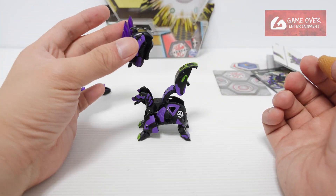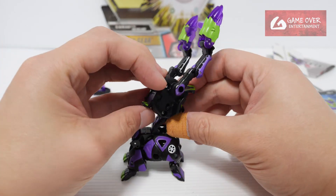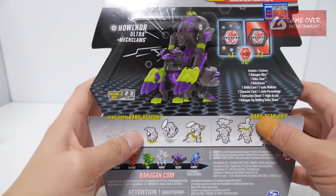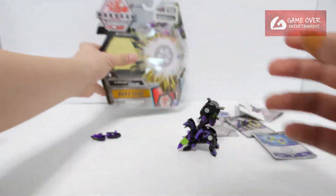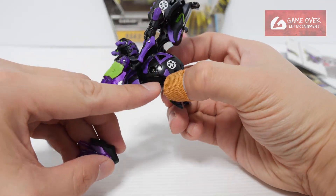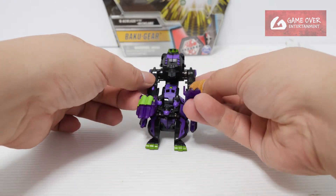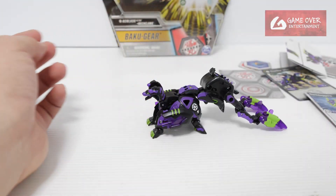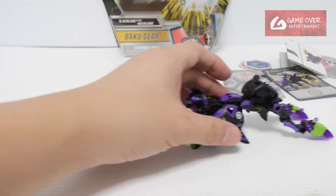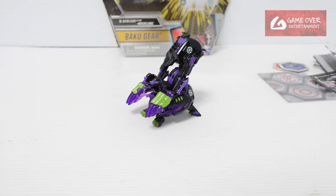So this is a matte finish. If I put it here, it's actually facing downwards - is it supposed to be like that? It should be this way. If you look at the back where he has the render, it's supposed to face downwards like that. So it looks like this - we already have four different kinds of Baku gear orientation. The Baku gear hole is here in the centre, and the line should be on top. It looks pretty cool, although it's a bit strange that the two arm pieces are like this. I wonder how many more orientations there are. So this is Darkest Haukaw Ultra with Magclaws.